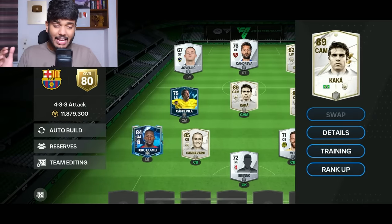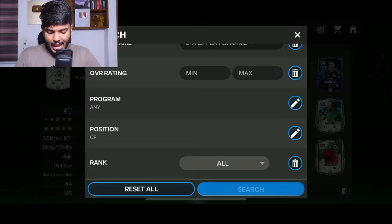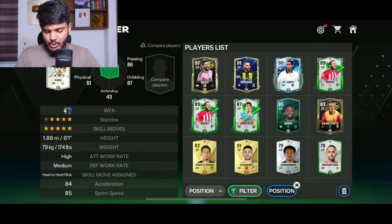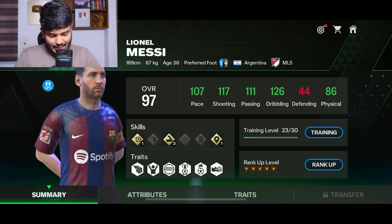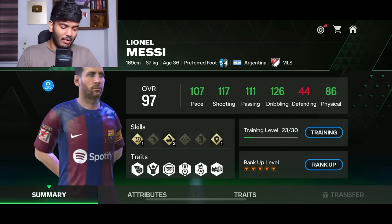It's time to bring Messi into the team. I'm going to search with the center forward position. Let's have a look at the stats real quick. Welcome to the team, Messi. 96 OVR at camp position. These are how the stats are looking: 107 pace, 117 shooting, 126 dribbling, 86 physical, and 111 passing.